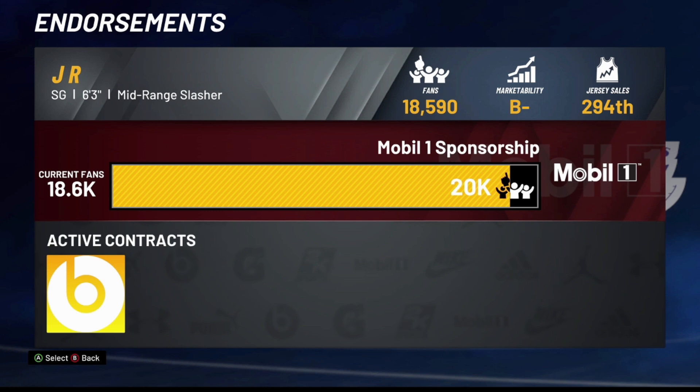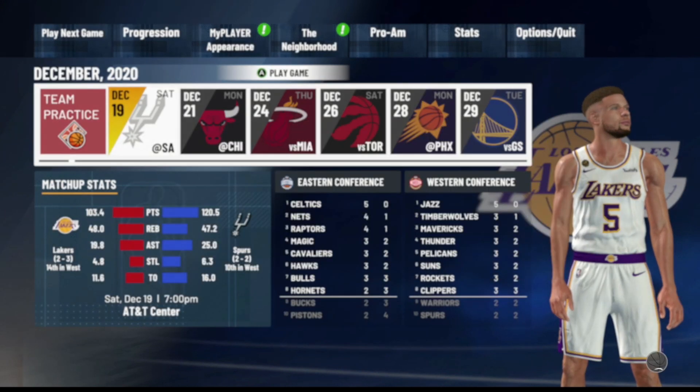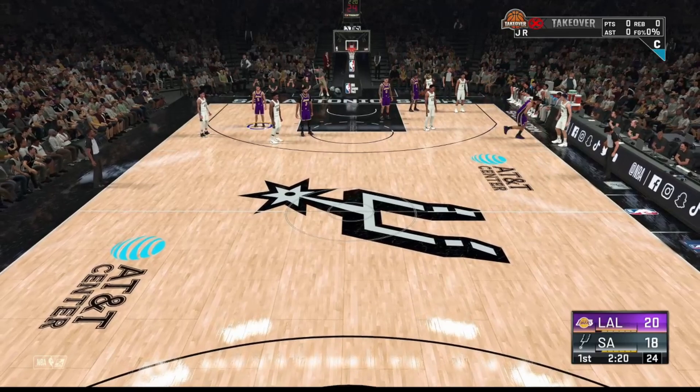Within the next MyCareer game, you're going to ball out and get as many fans as possible — that's what will allow you to unlock the endorsement. Step number one: play the next MyCareer game you have available. If you're doing this on a new player, you want to get to the fourth quarter and be able to save and quit with under 30 seconds left.